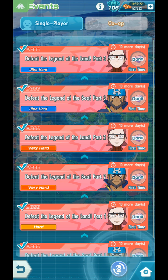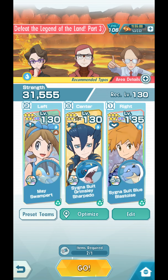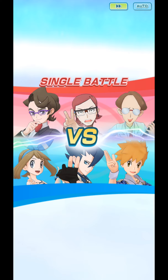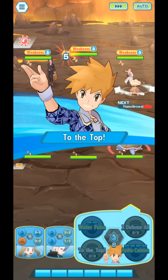Team Aqua with the Team Aqua Pin might be better, especially for normal players because we have a lot of water types and the Team Aqua Pin boosts water types. But I'm going for Team Magma just because I like Team Magma better. So with that said, I'll just press Optimize, play one, and let's set this to auto and just watch how this AI plays it.